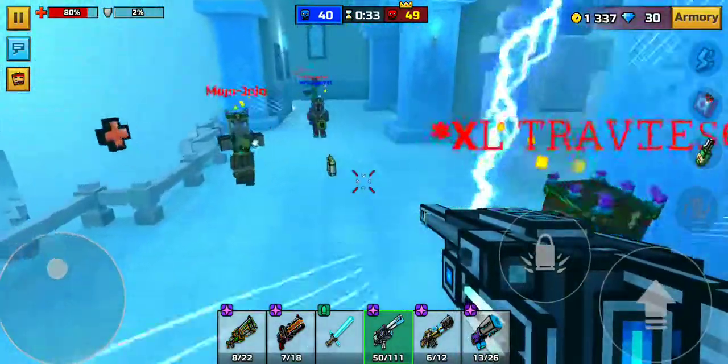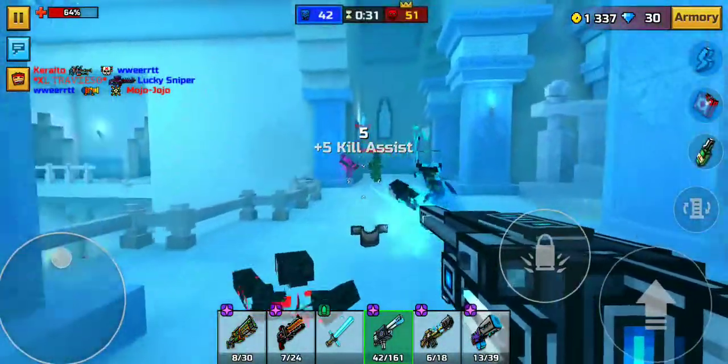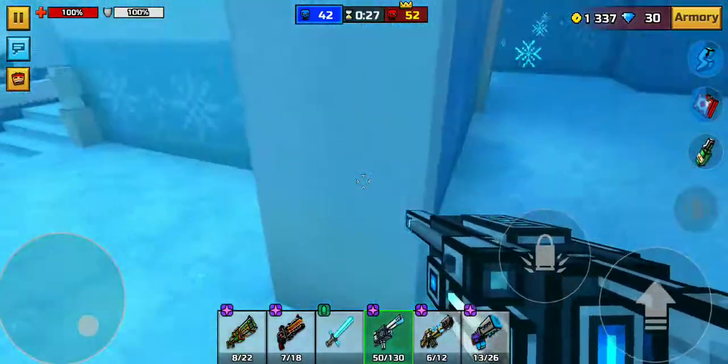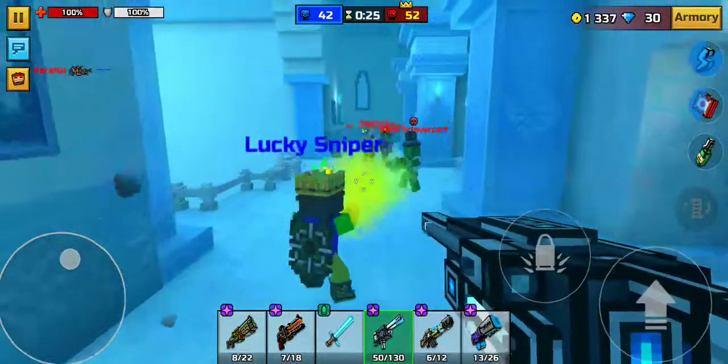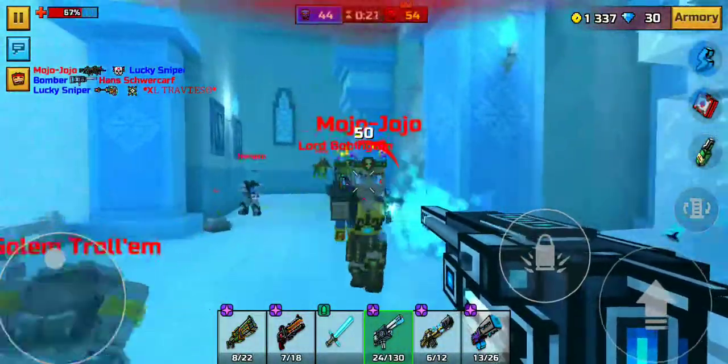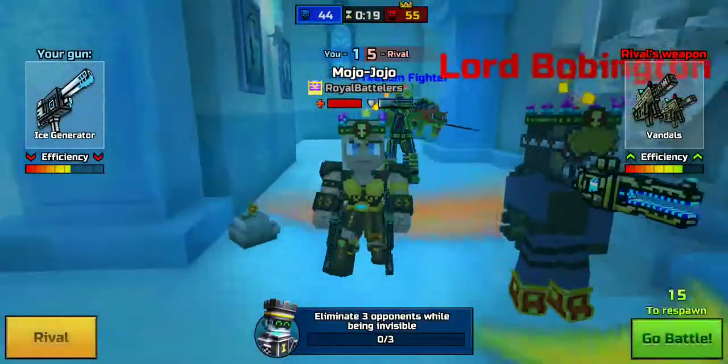Oh, that's what that thing does! So if you press the lightning button, lightning comes out — kind of like Pandora's Box. Just shoot it down the hallway and you'll get some kills. I think that's how it works.